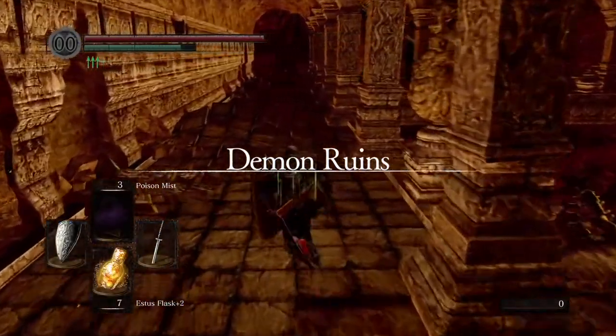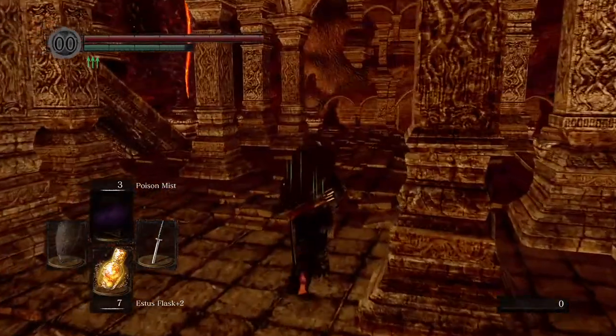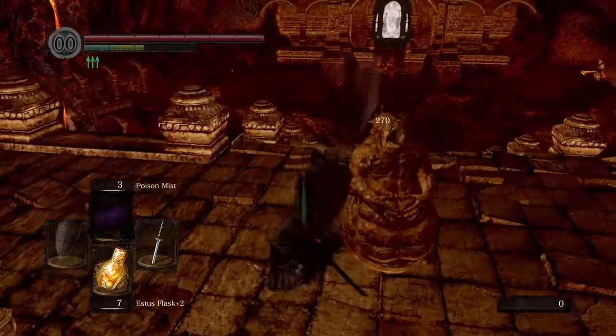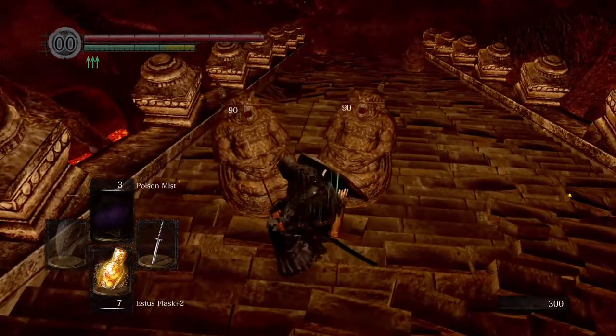Hey everyone, SweetJohnnyCage here with a guide for Dark Souls Remastered. This is basically a remastered guide for how to rescue Solaire without entering the Chaos Servant Covenant. I originally did this guide back on my other channel in 2013, but since we have Dark Souls Remastered I figured I would give this guide a fresh coat of paint and a bit more of an explanation.